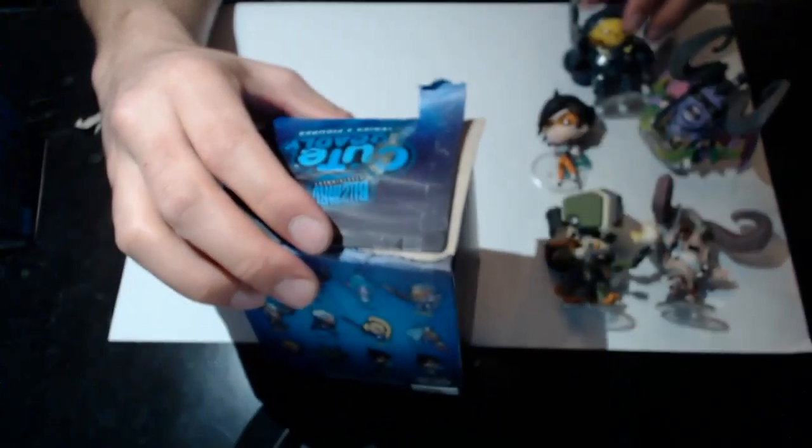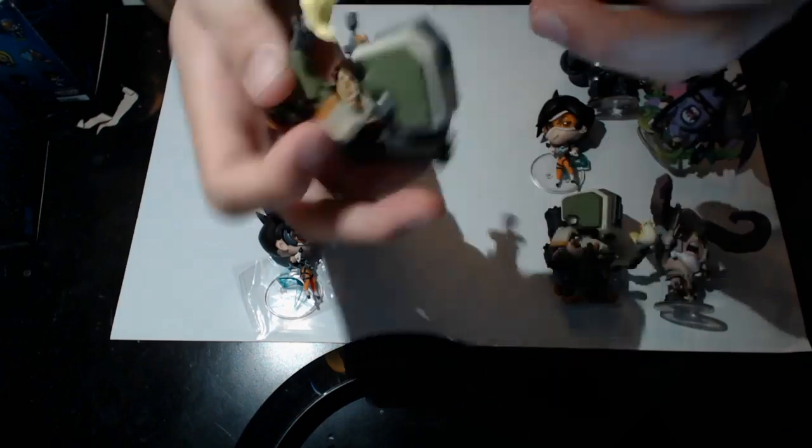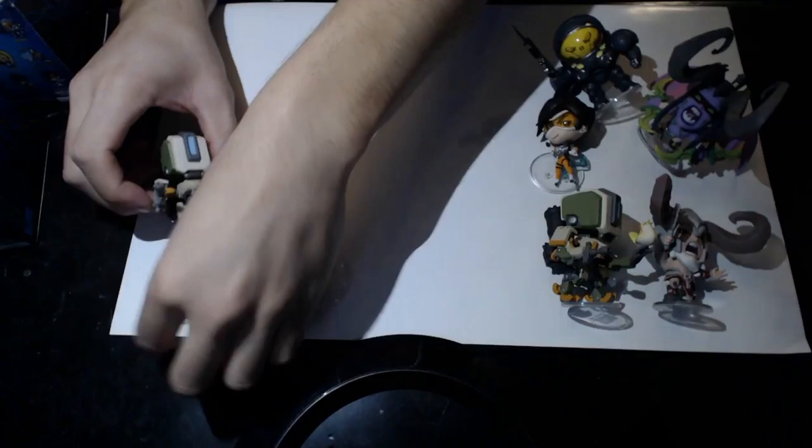All right, number seven — this is the haggard box I got, so let's rip this open. We got another Bastion — it's all good, it's all gravy. We'll throw him here. Two dupes so far out of eight, that's really not bad.